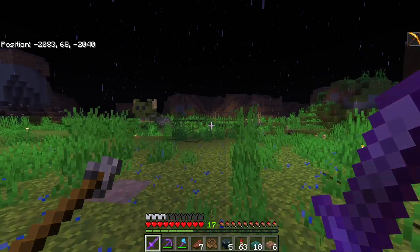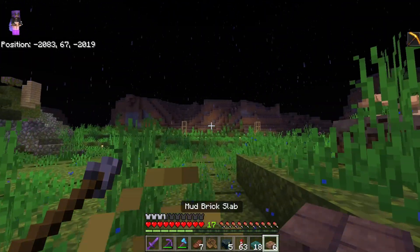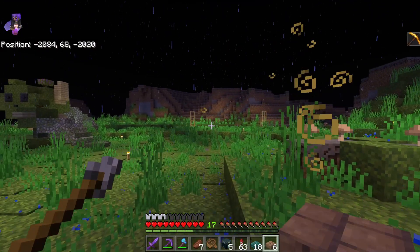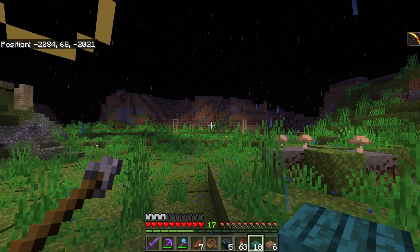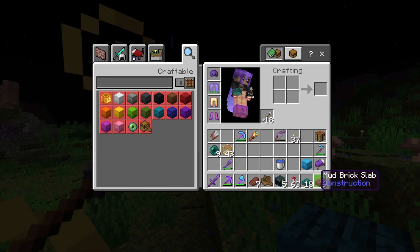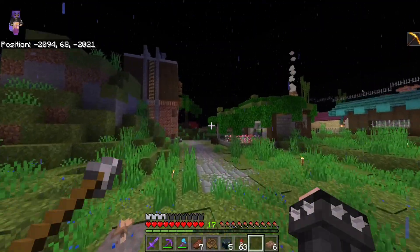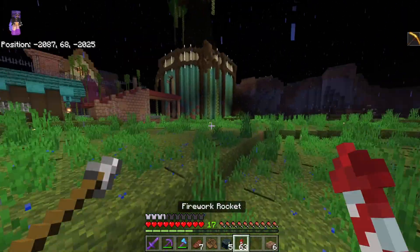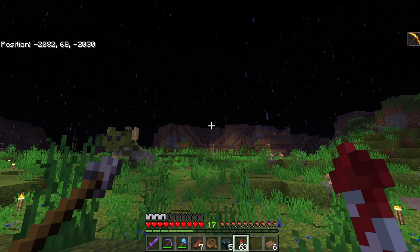As far as block palette goes for this barn — this is not set in stone — but I was thinking mud bricks for most of the build, the base of it, and then the roof maybe warped wood, tentatively at least. But you're looking at the only mud bricks I currently have to my name: six slabs. So I'm going to need to do some serious harvesting of my wheat field so I can make some more packed mud. Warped wood we've got a little bit, maybe enough for a whole roof, but we'll see.